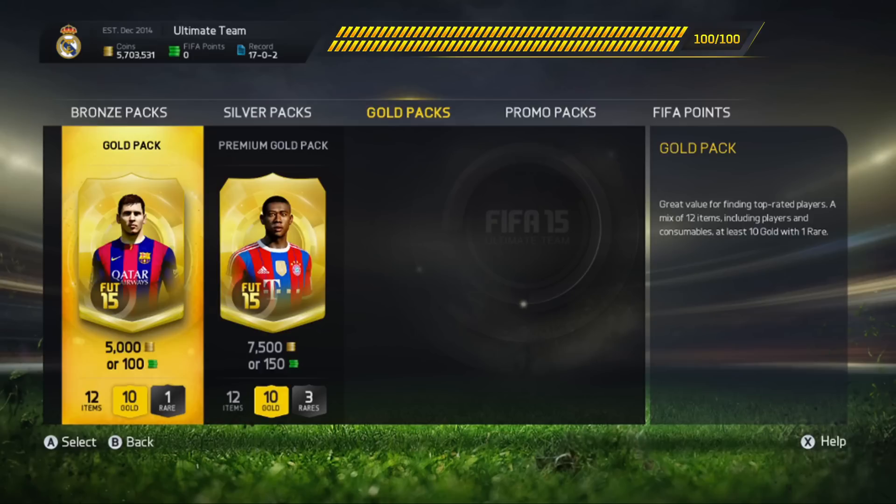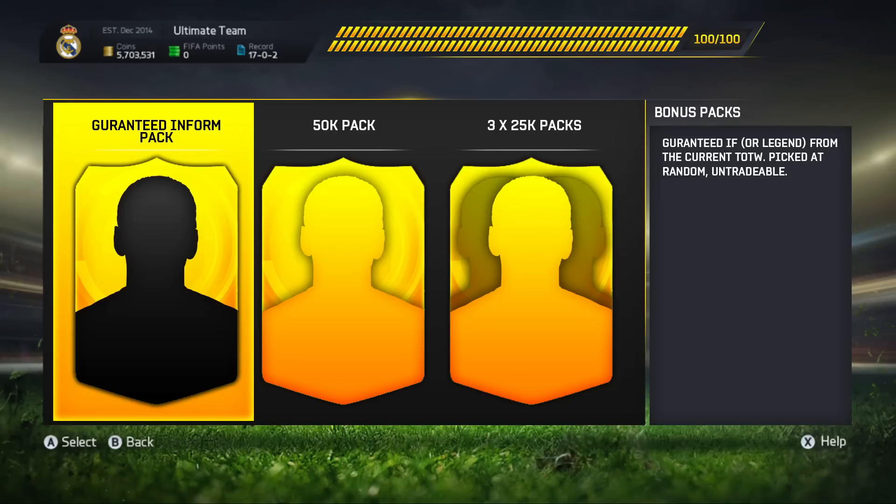Right now you've got bronze packs, silver packs, gold packs, promo packs, and FIFA points. I would like to see another tab called bonus packs. Once you complete the bonus bar, you go into something that looks a little bit like this — the bonus pack section — and there will be three random choices of packs. These packs will contain many different things.